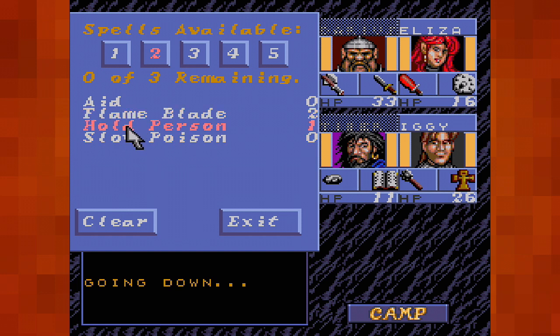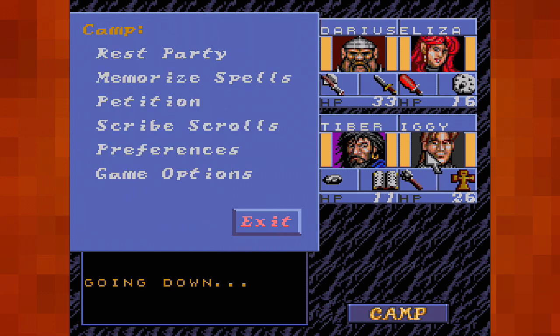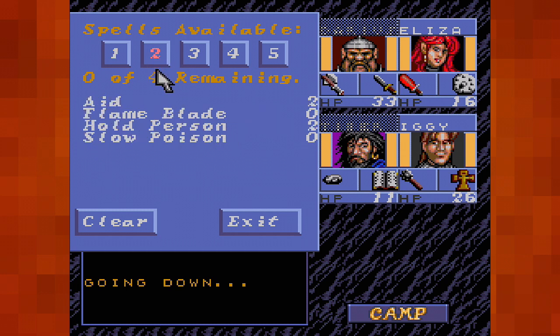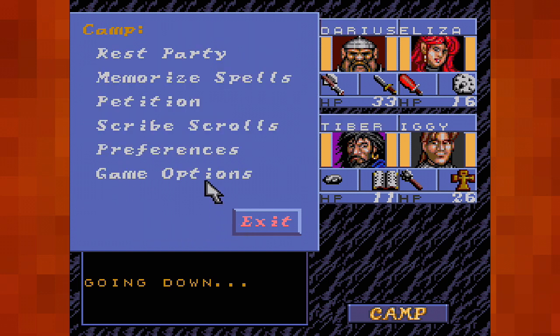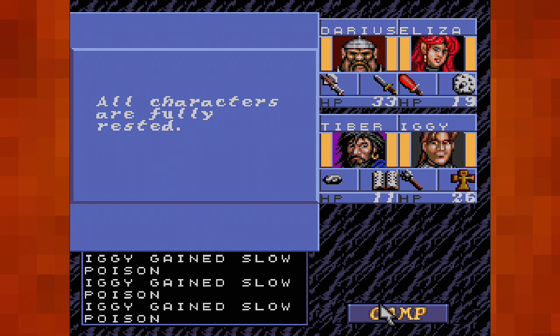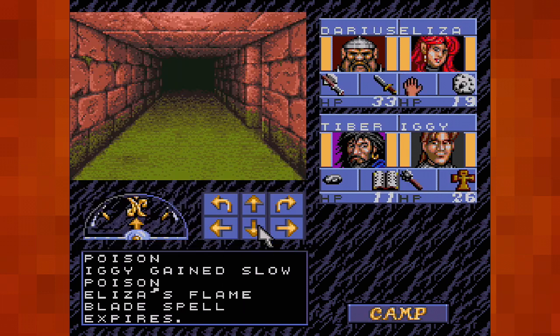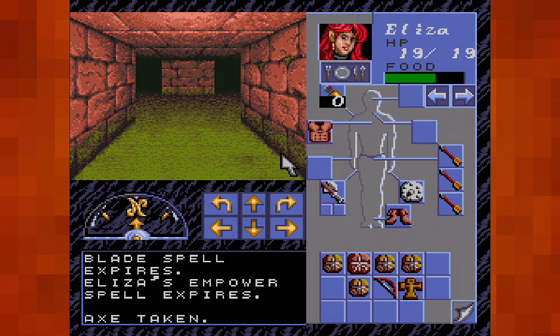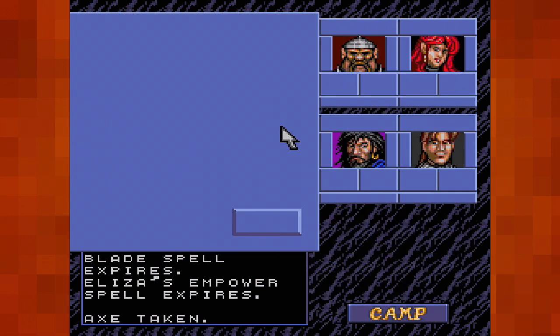One Flame Blade, two Slow Poisons. And then we're going to memorize no - Petition. Petition. Cure Light Wounds. Aid is alright, but if we're going to accidentally fall into a hole again I'd rather have the poison ready. Let's rest. She'll lose her Flame Blade in half a tick. Yep. So we'll just keep on using this axe. And we're going to save again, just in case.